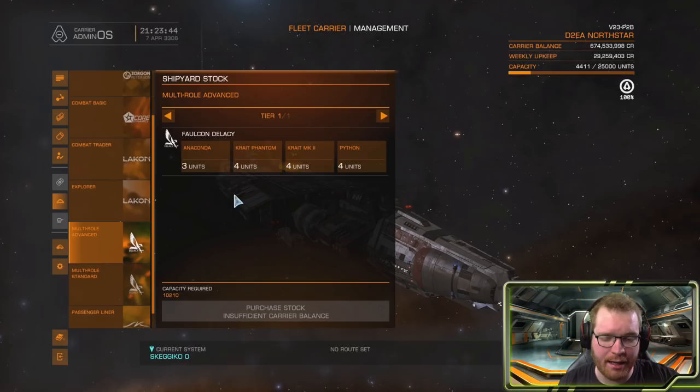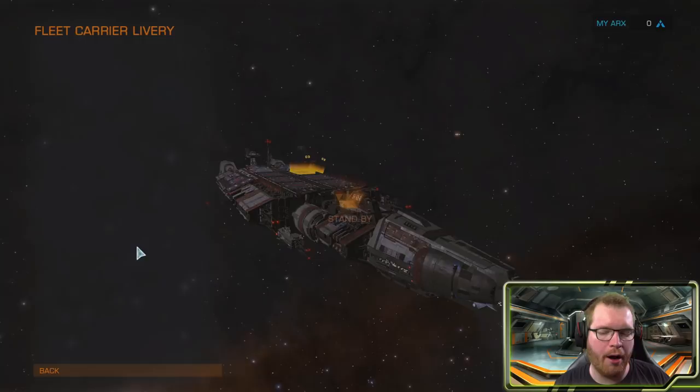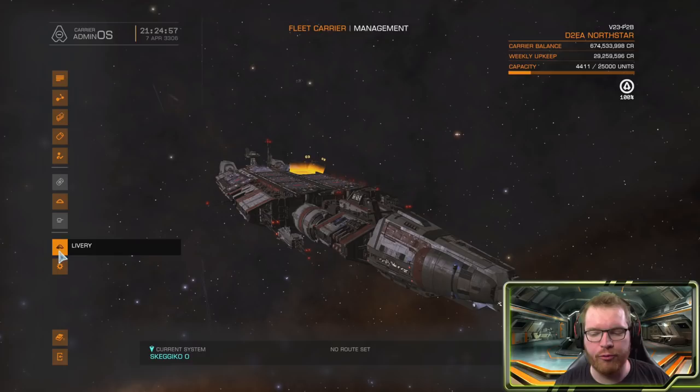Next we have the fleet carrier livery. On the beta server this is not enabled, so there isn't much to show here, but this is where you'll be able to set paint jobs and whatever other cosmetic options Frontier offers.